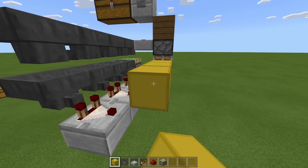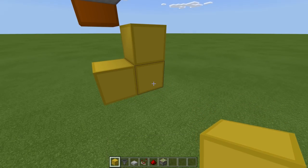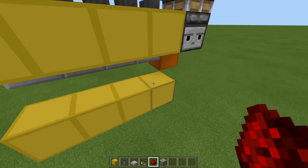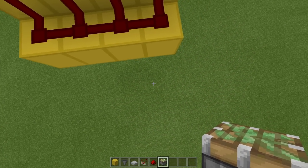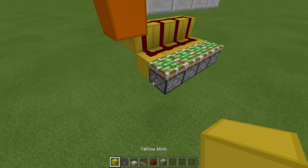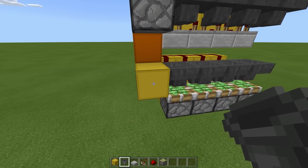Then we need four more blocks. Place a temp block here and one down, remove that block. One here and one to the left, remove this one. Four along on both of these. On all these blocks we just placed we need dust. Then we need sticky pistons - place them on the side of these blocks facing upward. Then place a temporary block, one up, remove that block, and we need a line of hoppers going toward that block.